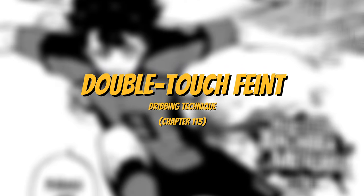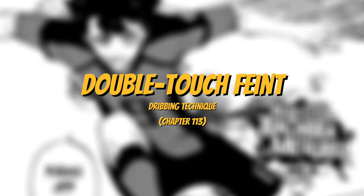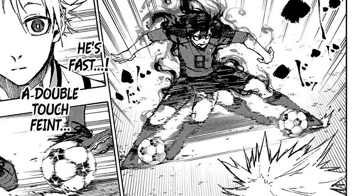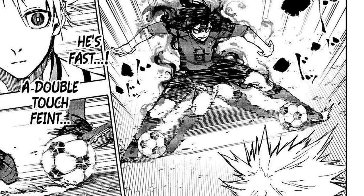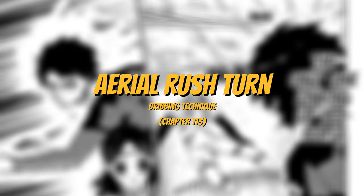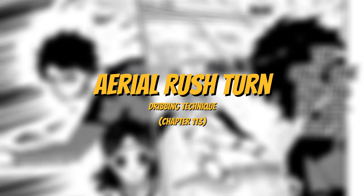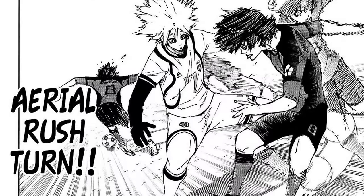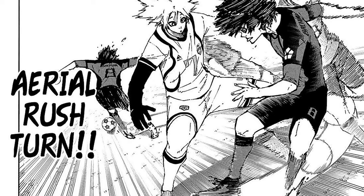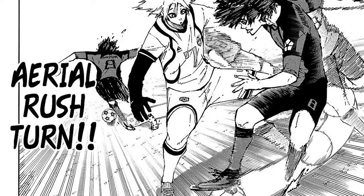The next skill is double touch feint, first displayed in chapter 113 of the manga. Similar to hyperspeed scissors, Bachira quickly performs repeated double touches as if the ball is glued to his feet, confusing the opponent. The last skill of his second-stage dribbling is aerial rush turn, also first displayed in chapter 113. Bachira plants his foot on top of the ball before turning at max speed, dragging the ball along his running course, allowing for a swift blow past an opponent.